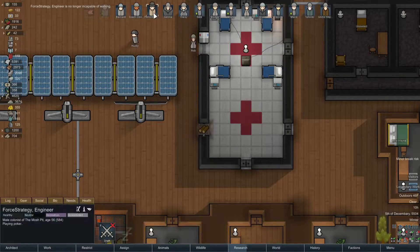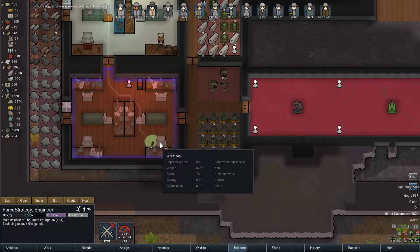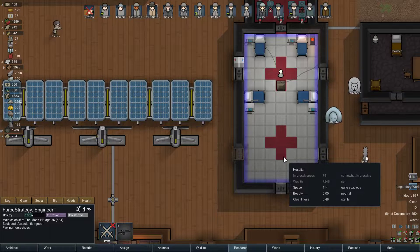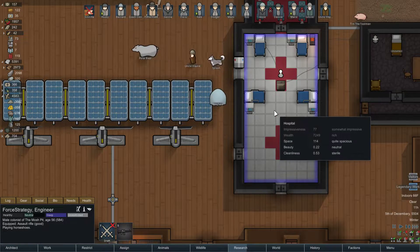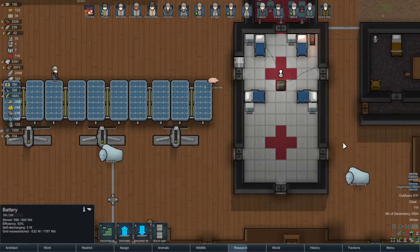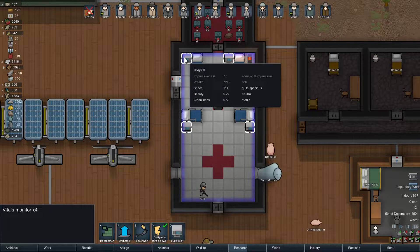Oh my god, Force is awake! Force is playing poker — no, no. First thing you need to do is equip your gun, and stop getting sick, you freaking nerd. Thank you. Okay, everyone back on their work schedule. Force is back up, so we don't need any of these on.